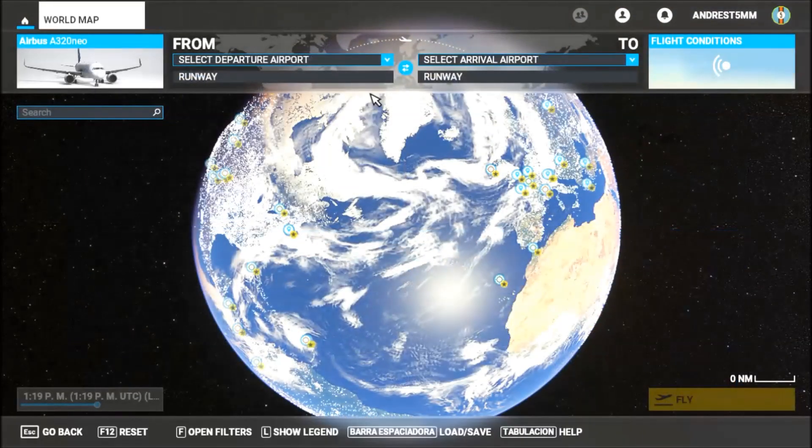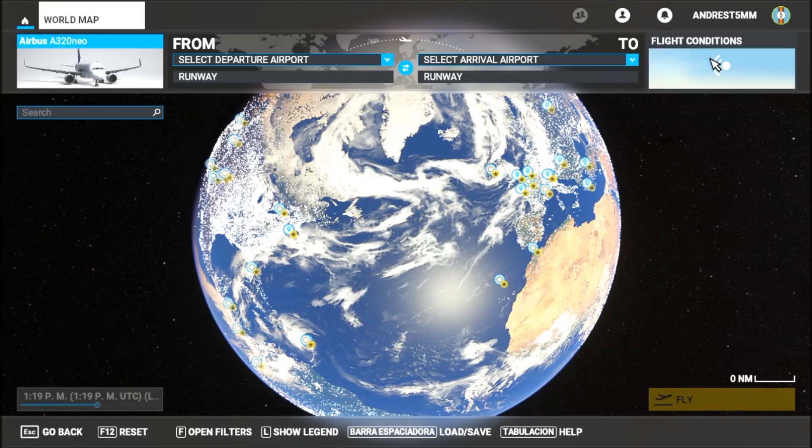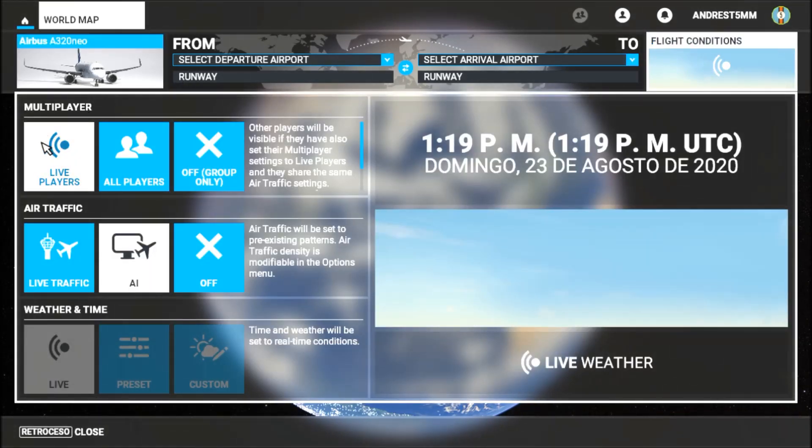Here, where it says Flight Conditions in the multiplayer section, you will see three modes. Number one: Live Players. This is the most realistic experience of the three. This is the right option for you when you have spent a lot of time playing the game and understand it really well. Just choose real-time weather and time of day conditions across the globe.